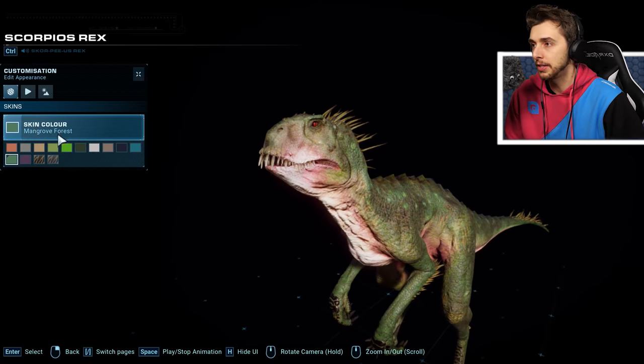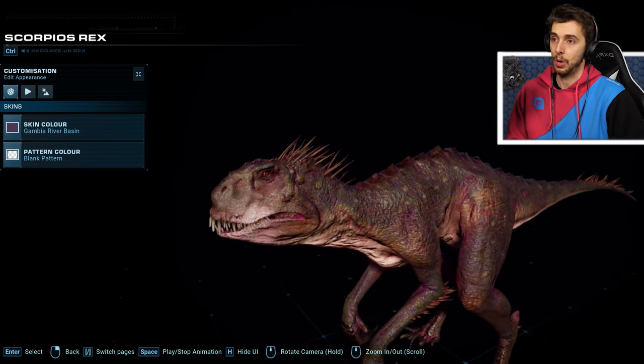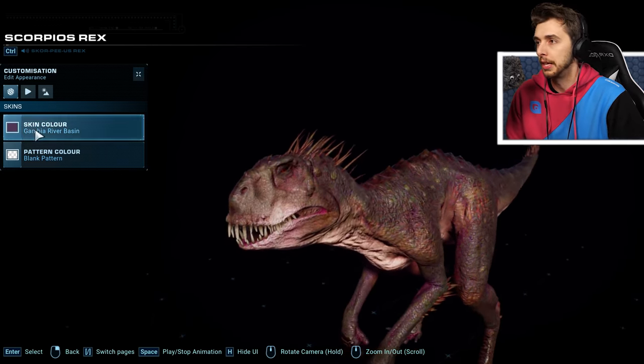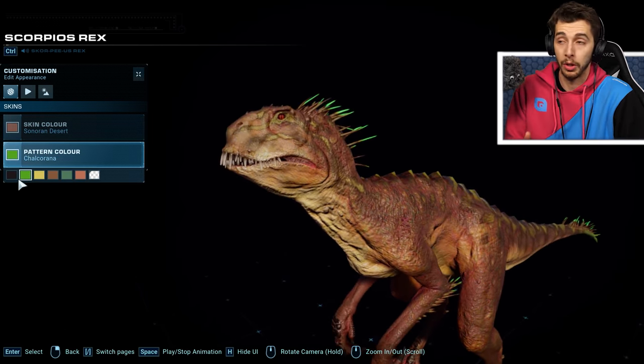Mangrove Forest — yeah, that's all right. And the Gambian River Basin — like a fairy. If this was Jurassic World Evolution 1, this would be like the vivid skin, 100%. Now let's have a look going through all the patterns.